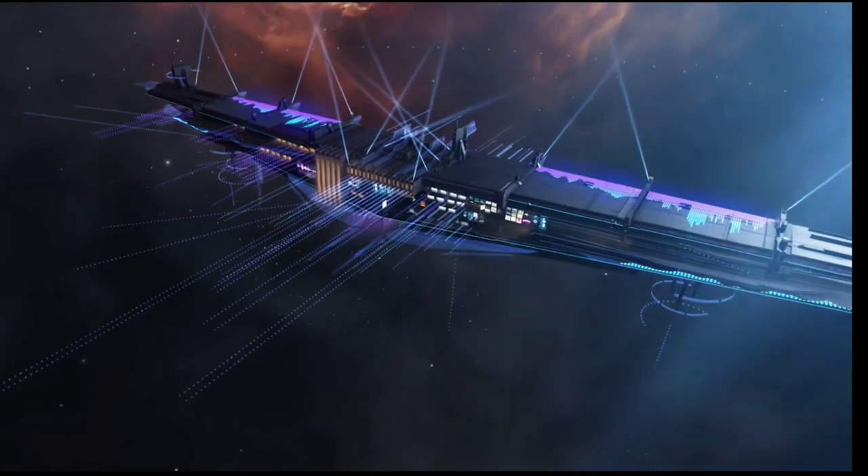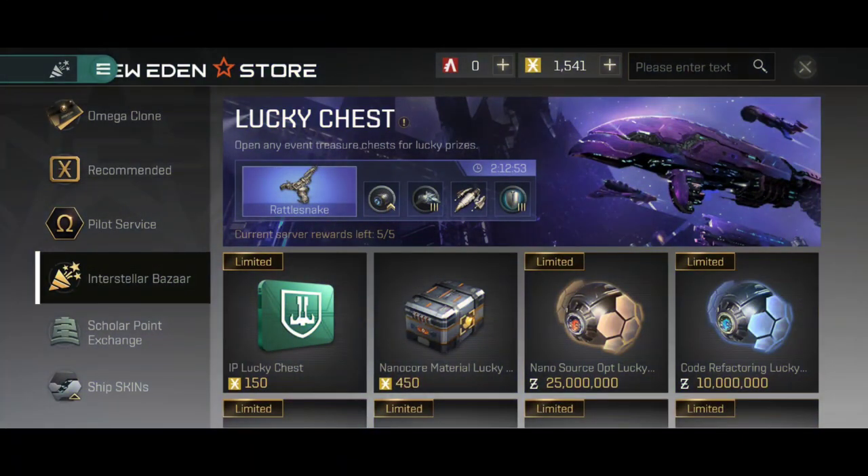Once you're inside the store, you're going to see something called a lucky chest up top, showing you what the lucky prize of the day is. These change every 24 hours. So far we've seen a Barghest, a Vindicator, a Machariel, a Rattlesnake, and today it's a Balgorn. Of these, there are only five on the entire server, but the chance to hit it is minuscule. So please keep that in mind when opening these chests.